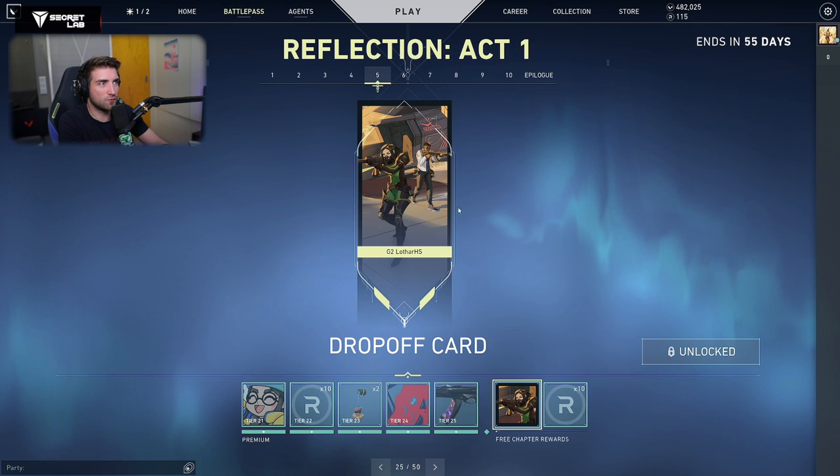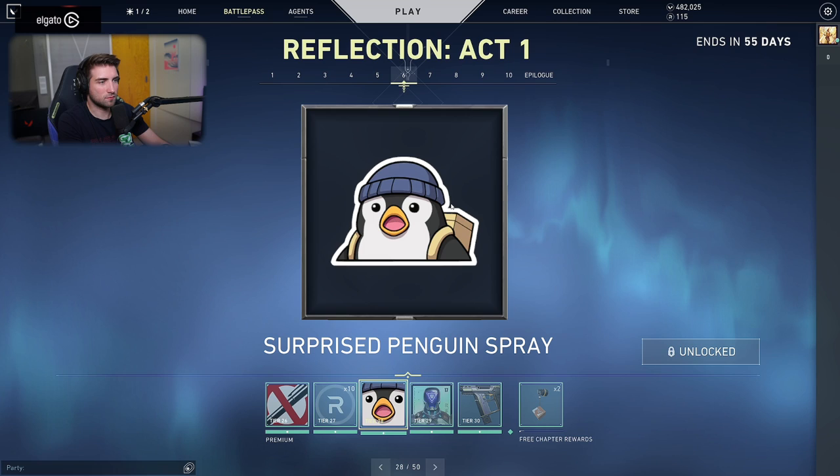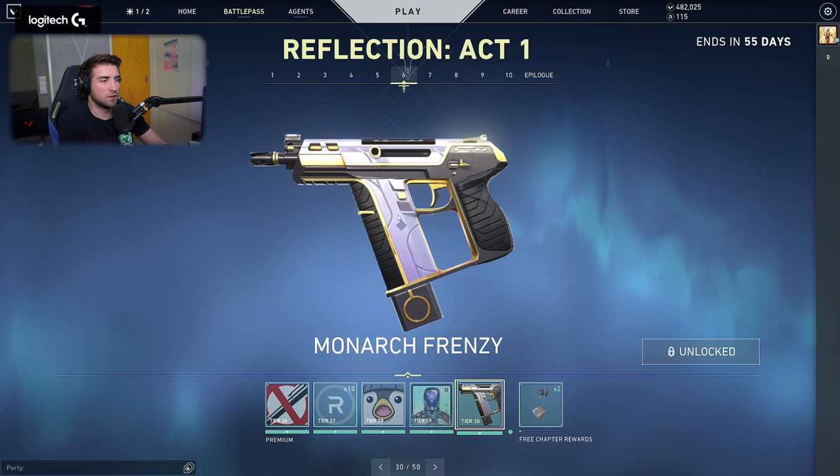Then we have the Drop-Off card from the previous cinematic. Not a Radiantite. No Pen Spray — no Penetration. Surprise Penguin, like Surprise Pikachu. Then we have the KO card. Monarch Frenzy — as I said, a Ruin and Prime 2.0 combination.